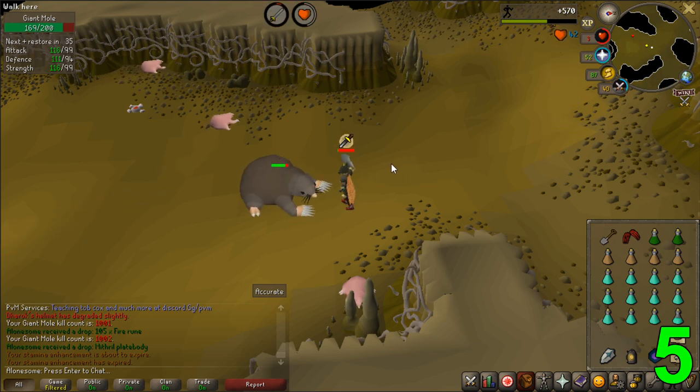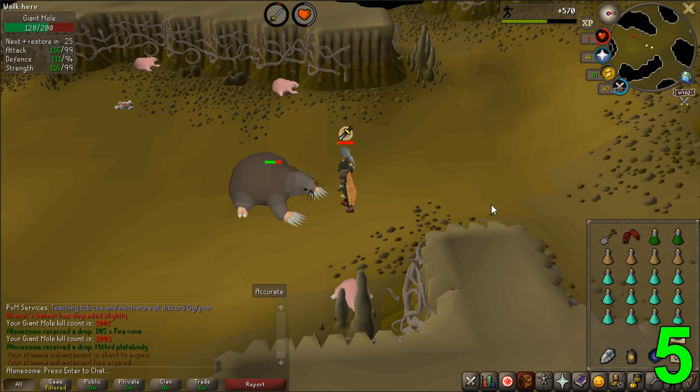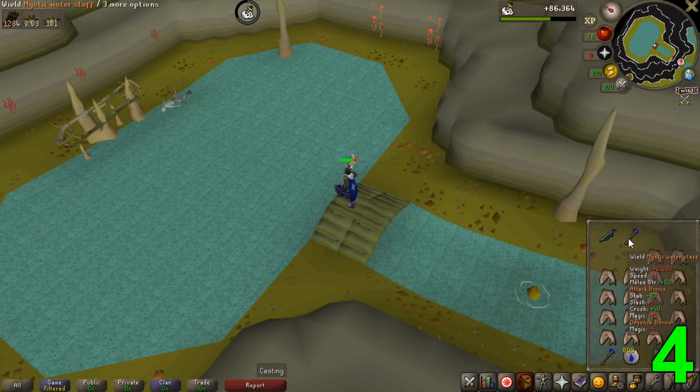Depending on your gear and whether you have completed the diary or not, you should expect from the absolute lowest to highest: 500k per hour without the diary and very bad stats, all the way up to 1.5 million an hour with the diary and good gear from the Giant Mole. Number 4 is the Kraken.